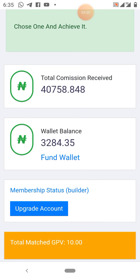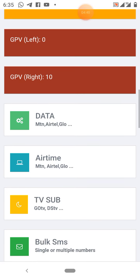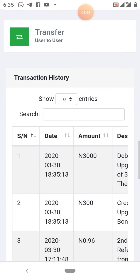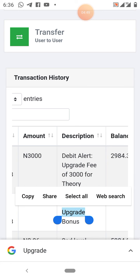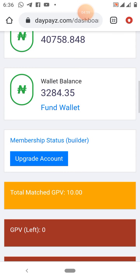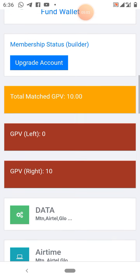You can see my balance is now about 3,000 naira remaining after the upgrade. I have some commission here — I earned 300 naira commission just for upgrading my own account. So otherwise my balance would have been about 2,000 plus, but what you're seeing there is 3,000 naira.